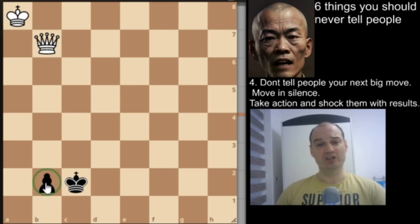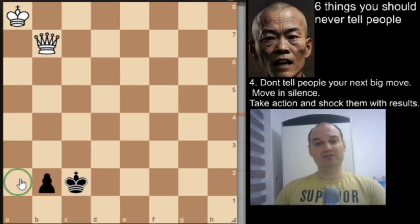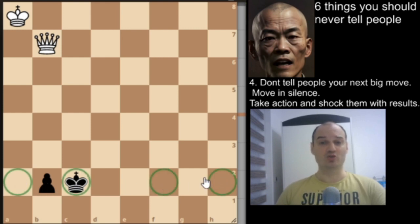First thing first, you can win if your opponent has a B, D, E or G pawn — that is a win for you. And if your opponent has a rook or bishop pawn, then it is a draw.